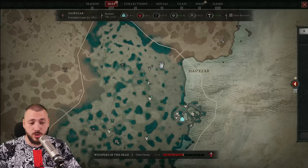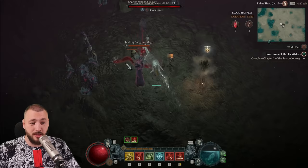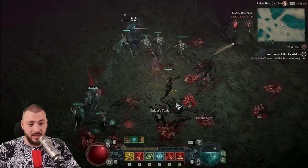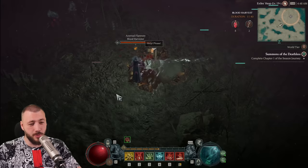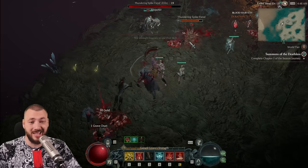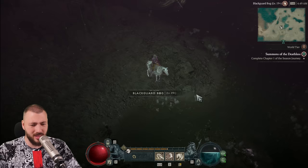The most important part is to not stay in one spot. You truly want to ride through the event, kill some elites — there's always a bunch of elites lurking around — and discover the whole thing. Killing elites has a big chance to drop blood lures as well. You want to have as many of them as possible because you can continuously summon seekers at altars; there's a cooldown of about a minute and then you can go again.